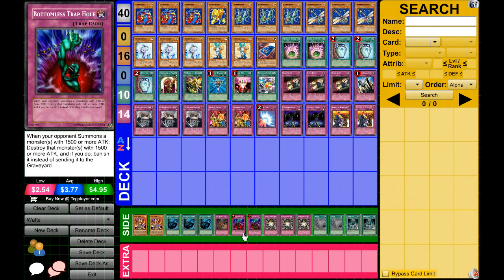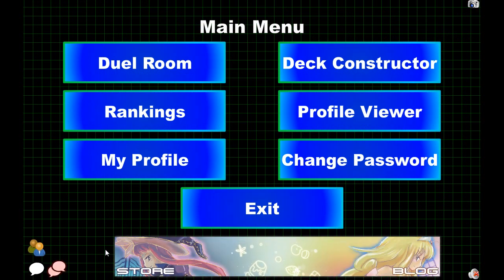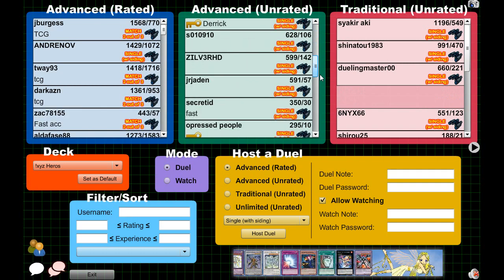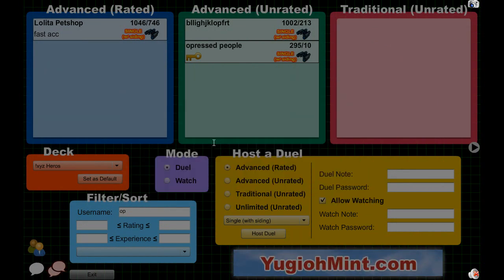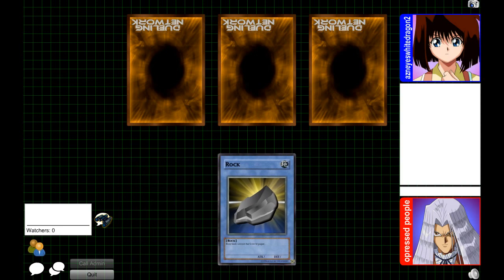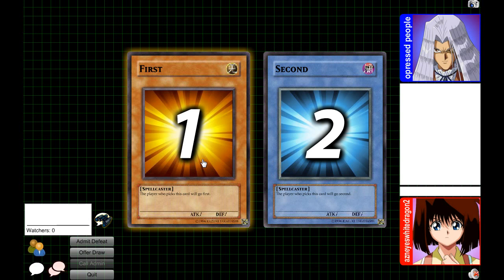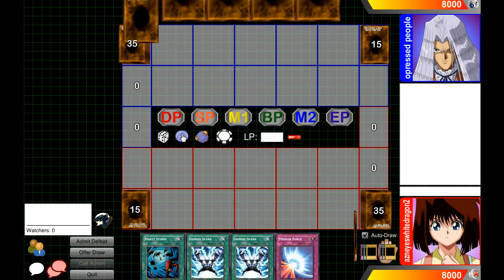There are so many different things you can experiment with as far as builds on Dueling Network. You can look up deck profiles, copy them, and change them up to where you like them. Next, let's go into the Duel Room because, unlike some Yu-Gi-Oh games where everything is automatic, on this one you have to do everything manually. So we're going to go in, this guy over here is hosting a game, I know his password, we accept, and like most Yu-Gi-Oh games you play rock, paper, scissors. Whoever wins gets to decide who goes first.